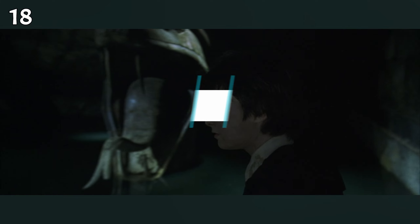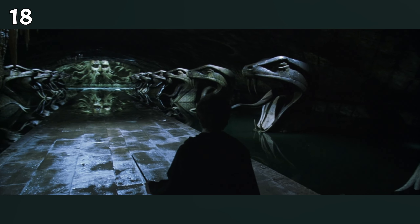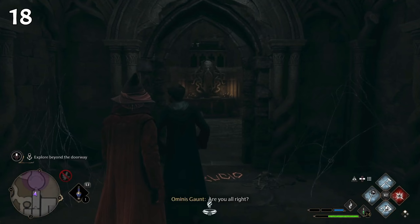In the Chamber of Secrets, Harry Potter meets Tom Riddle, and in that underground room we see the Salazar Slytherin statue. The same statue appears in the mission In the Shadow of the Study, only on a smaller scale.